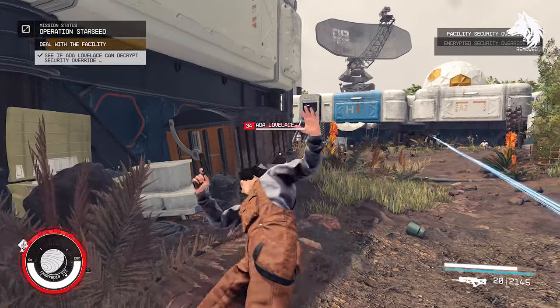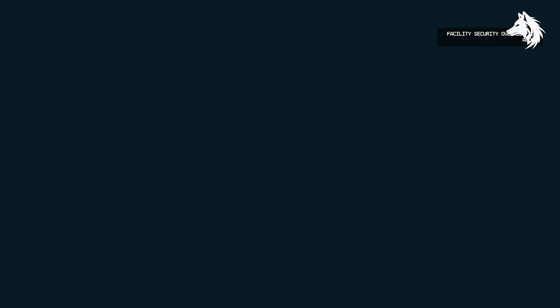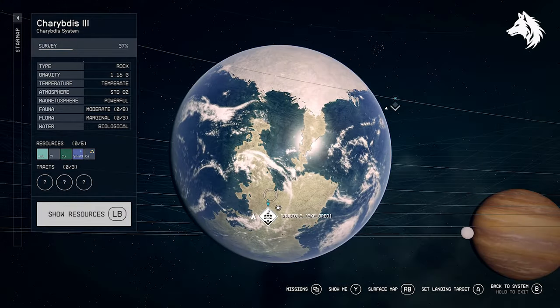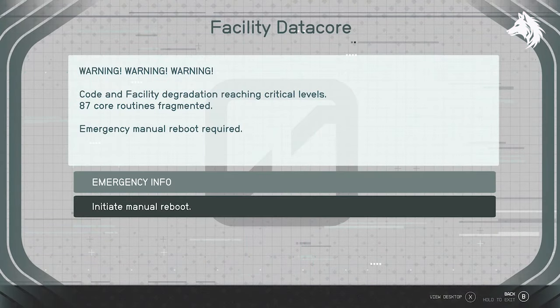Once you've completed that, return to the facility with your code and use it to access the data core. Again there are plenty of hostiles here who will try to kill you, but at the end you can access the data core and you will be tasked with making one of three decisions to decide the fate of the Crucible and the clones.